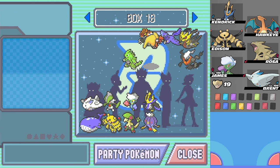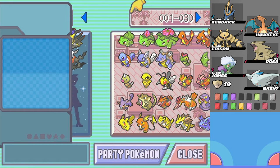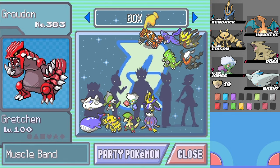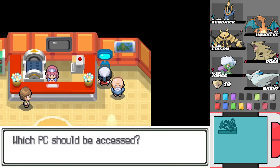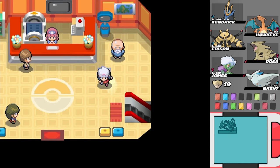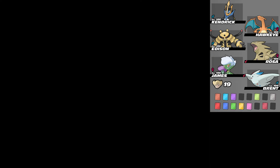We gotta save one Pokemon for last. So one of these five we gotta use next. Maybe we go with Ground. Where's Ground at? There's one at Route 207 also right next to Oreburg. I guess we can handle both of those next part, or at least one of them.